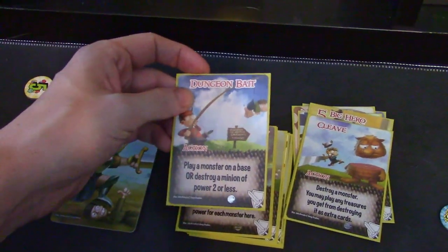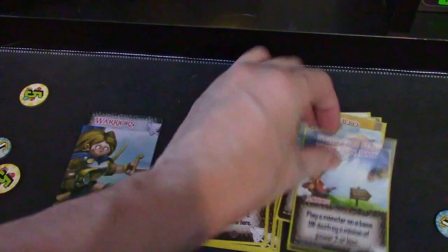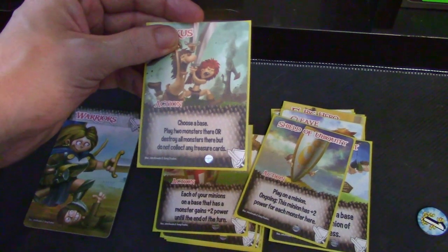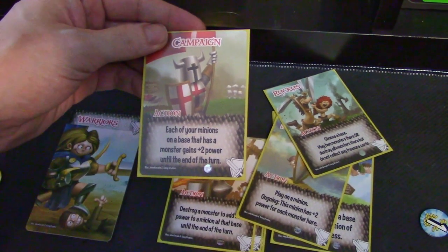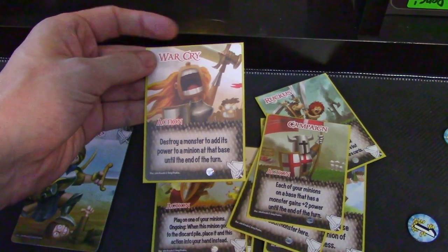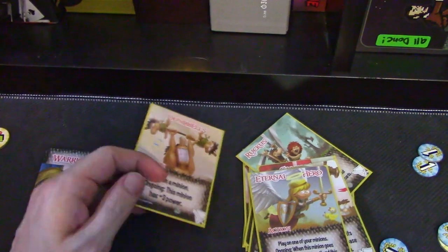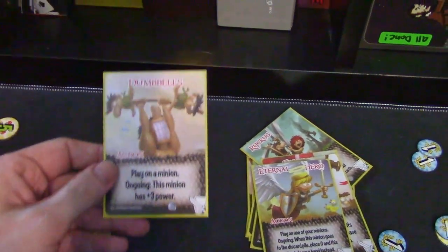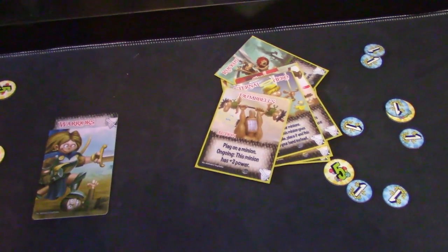Treasures are like actions when you play them. Play any monster on a base or destroy a minion of power two or less. Ruckus: choose a base, play two monsters there or destroy all monsters. The Campaign: each of your minions on the base gets plus two. War Cry: destroy a monster to add its power to the minion — that's pretty cool. Eternal Hero. It has a lot of unique cards, a lot of doubles on the lower minions. Dumbbells — play on a minion, this minion gets plus three power. The art is so funny.